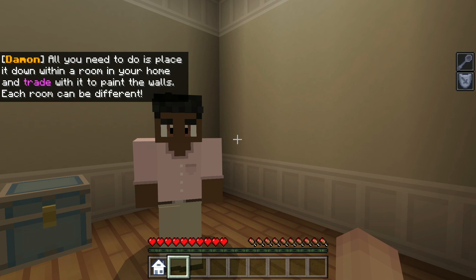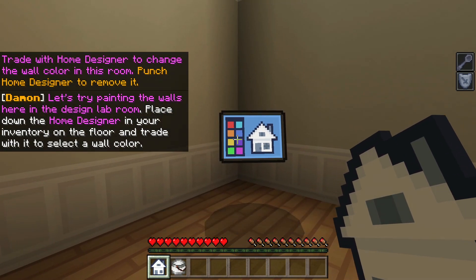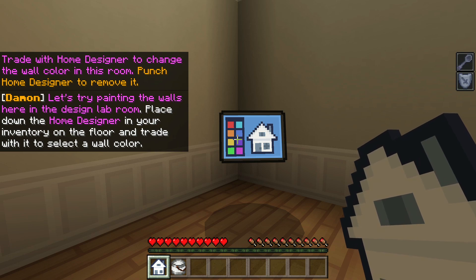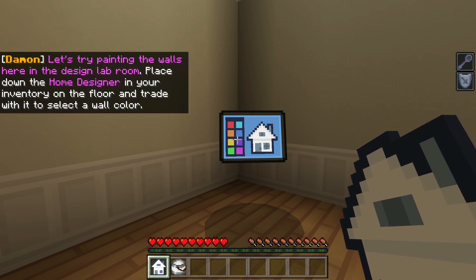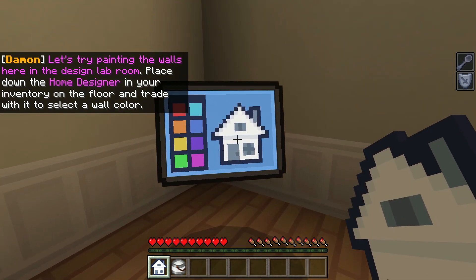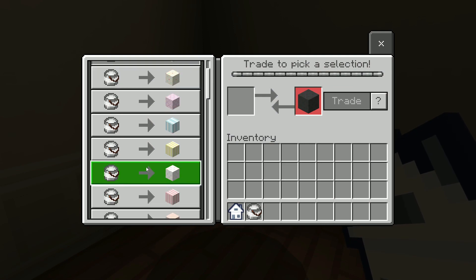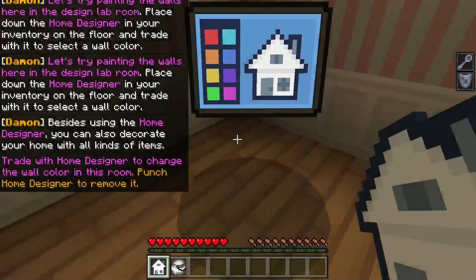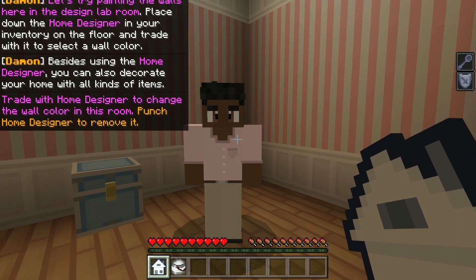Each room can be different. Let's try painting the walls here in the design lab room. Place the home designer from your inventory on the floor and trade with it to select a wall color. I thought I said that wrong for a second. Just pick any color. Okay — that's cute.